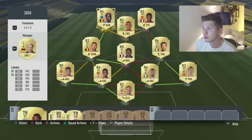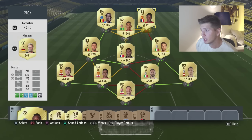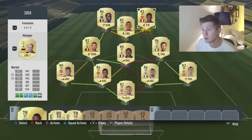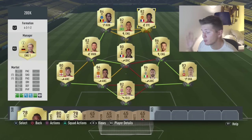In the attack we always want one very big guy that is good on set pieces, and we have Lukaku. We give him Hunter which gives a boost to pace and shooting because he definitely needs pace. On the other side we have Martial — he already has pace so we give him Dead Eye, which gives a boost to shooting and passing, which is exactly what he lacks as you can see in his stats.